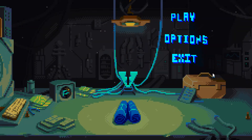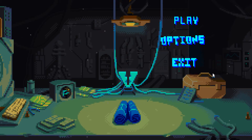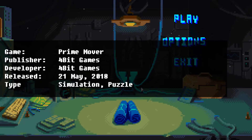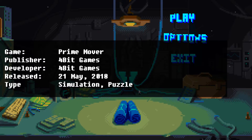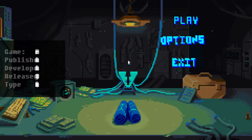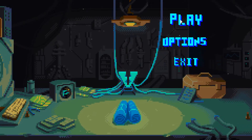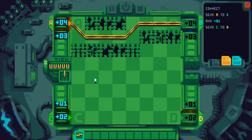Hello, Forecaster here again and we are back for Detour number 47. This is Prime Mover by 4Bit Games. It is a game where you build circuits and I think it has a bit of a story. It was released on the 21st of May 2018 and I have not seen anything beyond a couple of screenshots, so we're going to jump right in and just see what it's about.